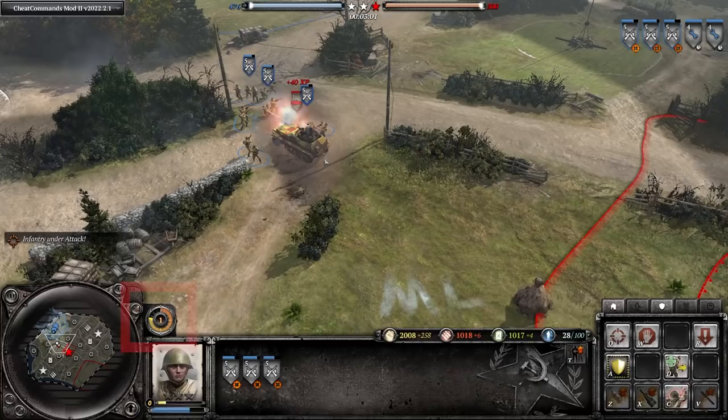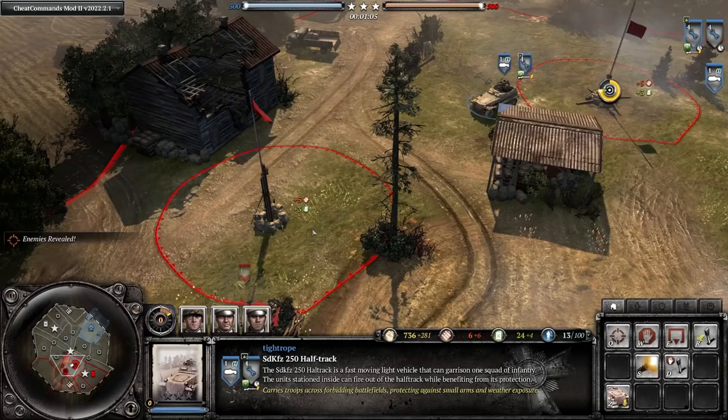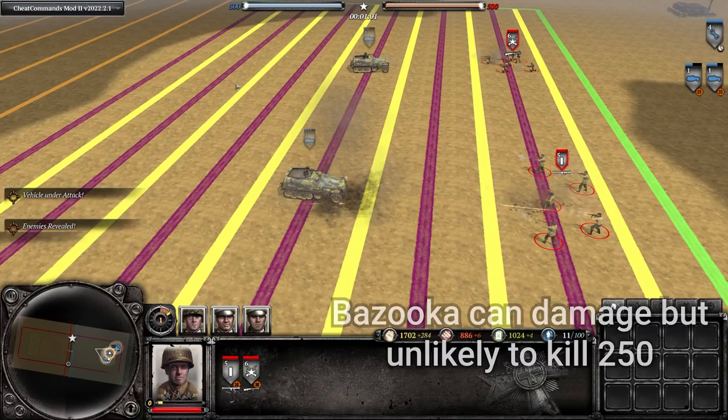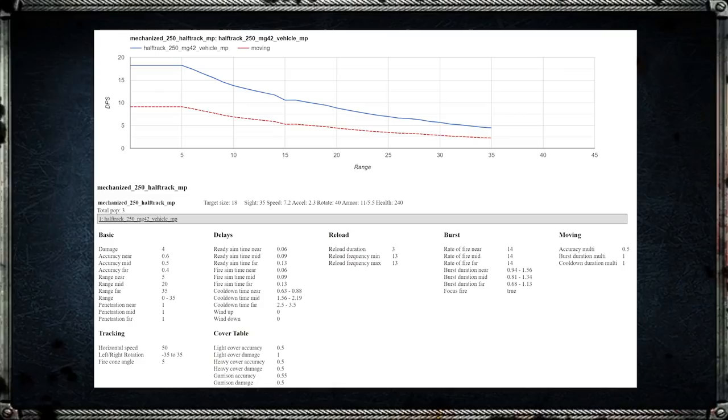Soviets also have the most spammable early mines, and your early light vehicle pressure tends to accelerate the command point clock, meaning they can field counters such as Guards or the M42. This build is at its strongest against British Forces, who often don't even have a Royal Engineer for snares at this timing and you can delay their AEC by a considerable amount. It's also a solid option against US Forces, whose anti-tank grenades come online later than Soviets — and against the popular Lieutenant build, their anti-tank options are more limited before the Stuart hits the battlefield.